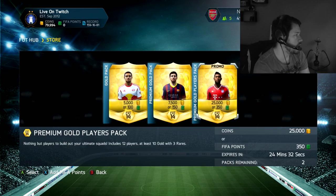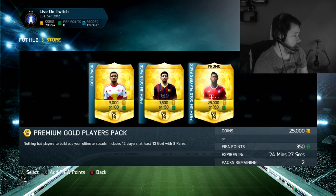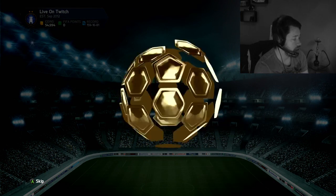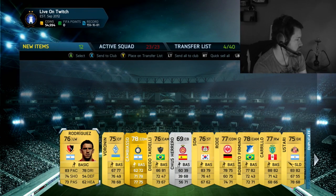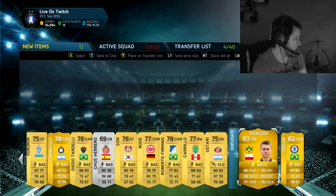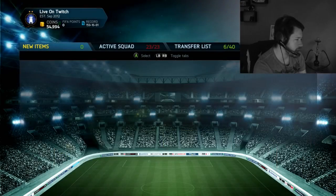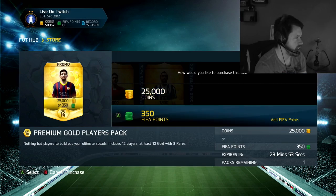Moving on to the last two packs now - 50,000 coins to go. Hopefully something decent still. McGeady is probably the most expensive player we've got so far at about 20,000. Not sure how much Thiago Silva is going for. We get Blasikovsky - or is that Piszczek? Varonian, Rodriguez, Cambiasso. It was Piszczek and Oscar - so we're going to keep both of those and send them to the trade pile. Sun here - I think he might have an inform this week actually.